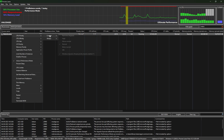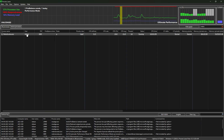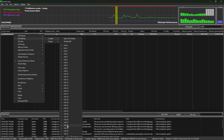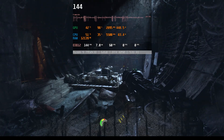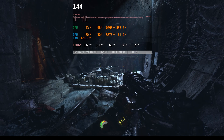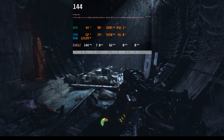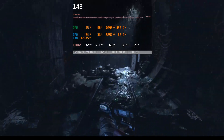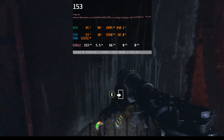Right-click on Metro Exodus and select CPU Priority, then set it to High. Also ensure that the CPU affinity is set to utilize all available cores. Heading back into Metro Exodus, you will immediately notice a significant improvement as the graph starts to stabilize — the stuttering has completely vanished and we have achieved a smooth gaming experience with this simple workaround.